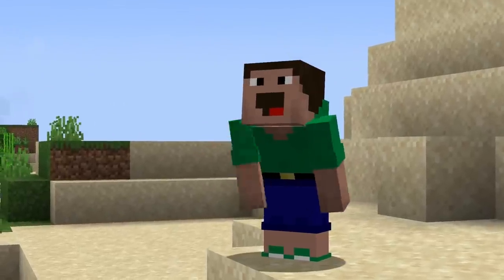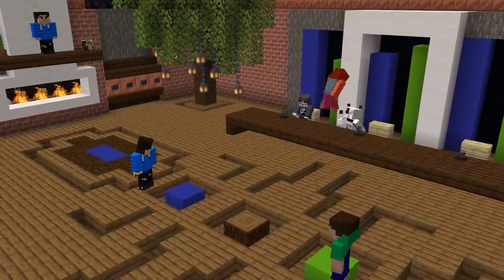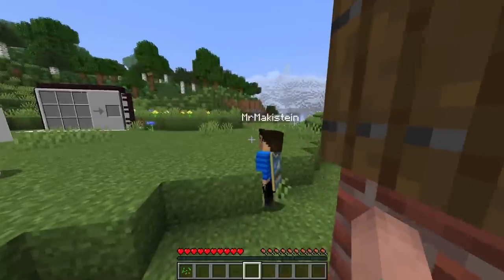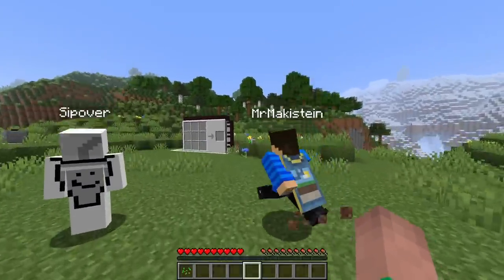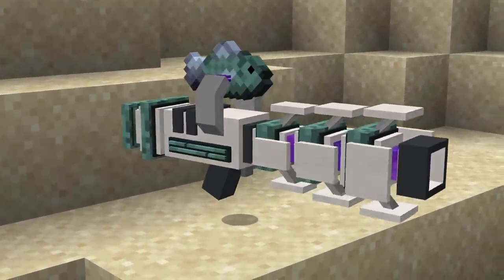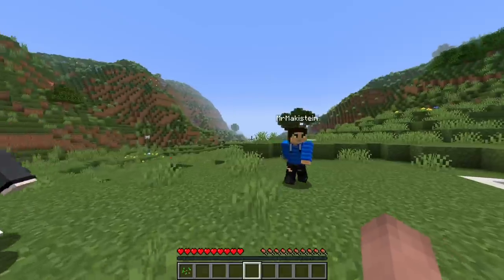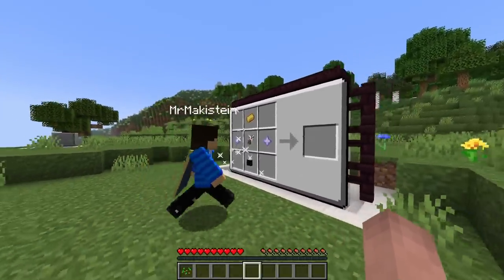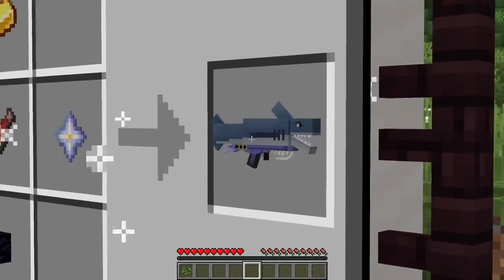But now, without further ado, let's head over to the first category of the competition. Category one is weapon. Do you guys remember the fish blaster that Pete made in the last battle? Yeah, that was a classic. I decided to give that a little upgrade, and I created the so-called Sharkzooka.